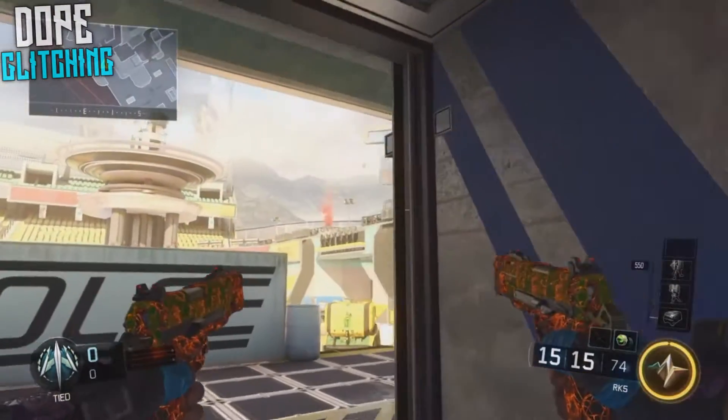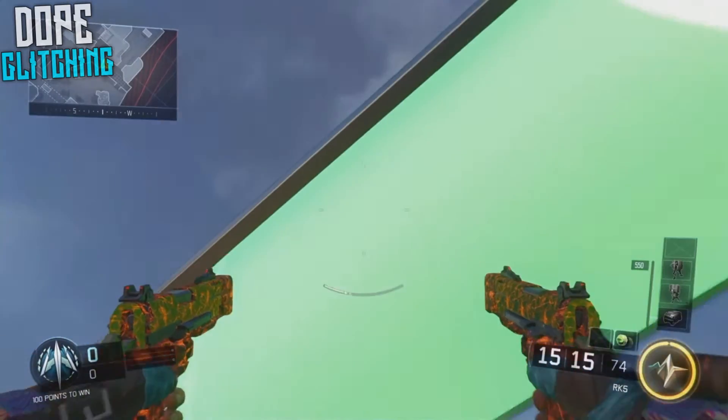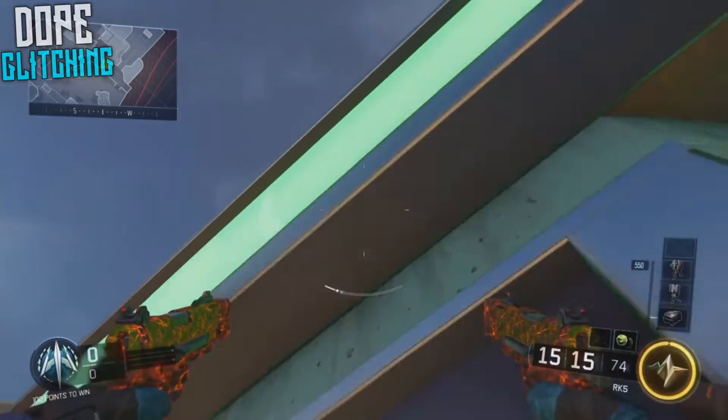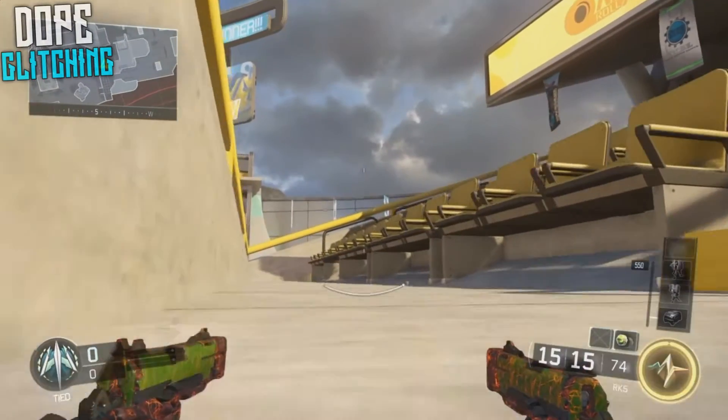The third glitch is the exact same as the second one but it's on the opposite side. Just walk over to this spot, boost jump at the wall and you're going to mantle up. Once you do mantle up just jump a couple of times and then you're going to be able to walk around a little bit just like the other glitch.